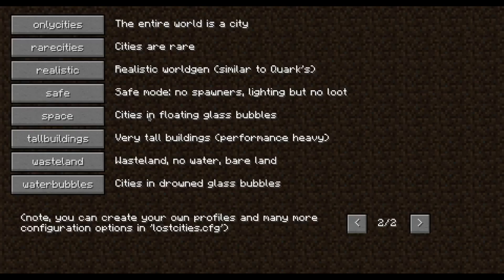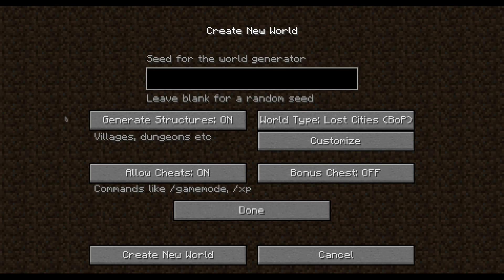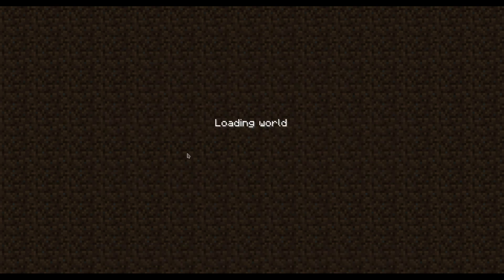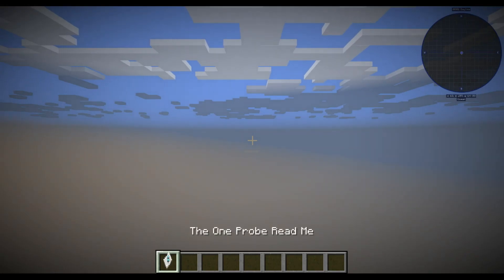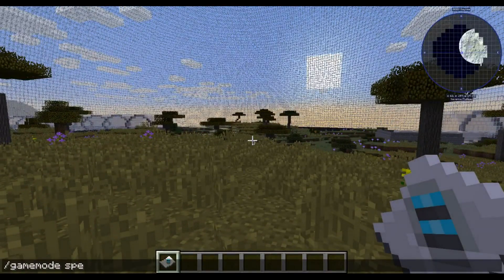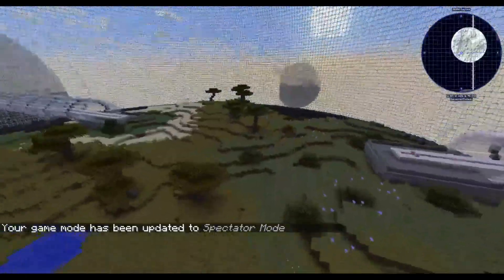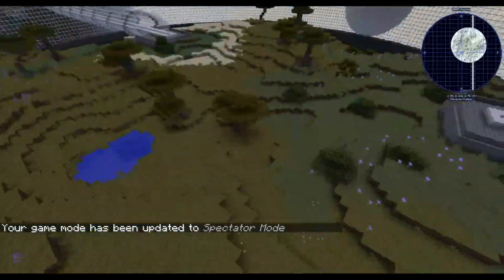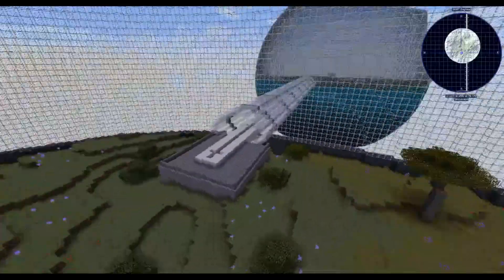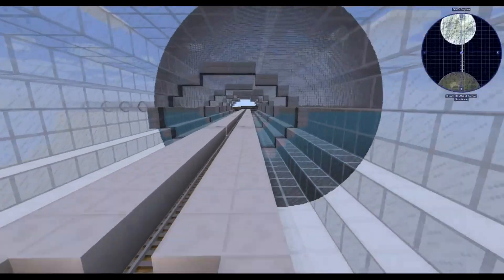Now let's try another interesting type: Space. It uses the same bubbles as the Biosphere type, but this time the outside world is generated differently — it's a void-type world. There are monorail stations going to other spheres.